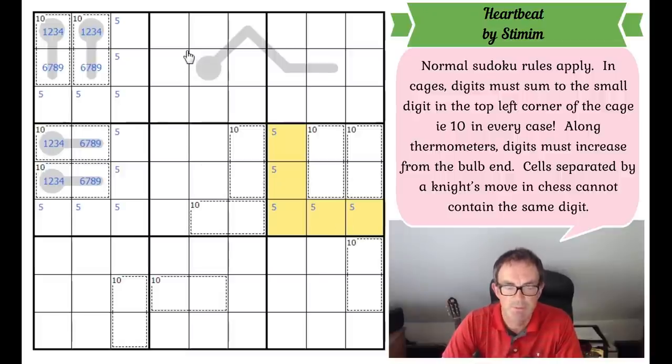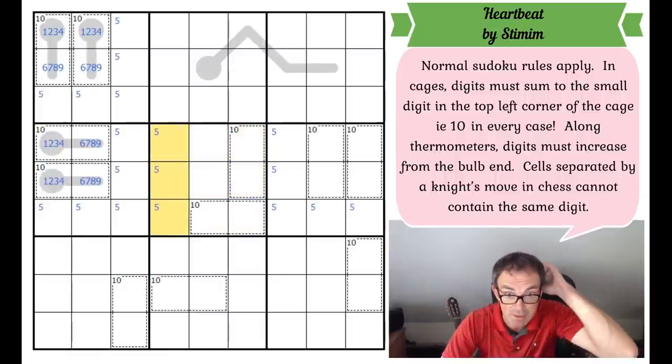I've spotted something more clever: certain cells can't be a 5 because of the knight's move constraint. If there's a 5 in either of those positions, the 5 in box four has to go in one of three squares and the 5 in box six has to go in one of three squares — giving repeated 5s in row six. So we can actually rule 5 out of all six of those squares, meaning there must be a 5 in column four.